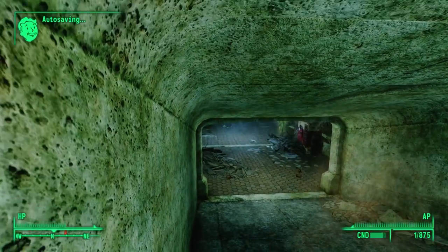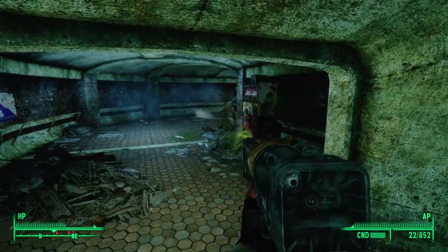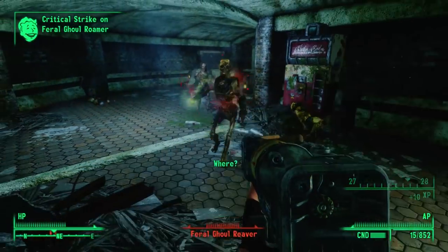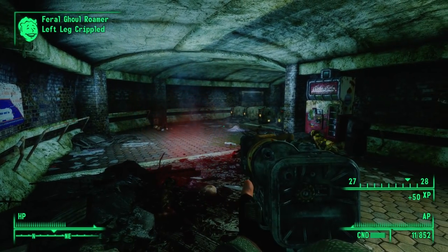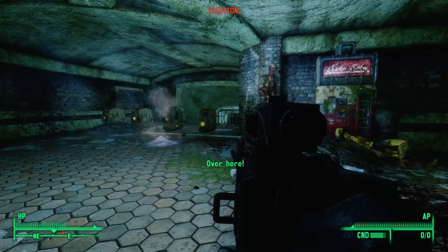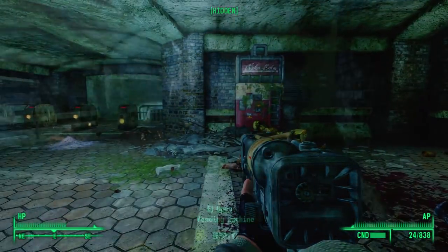As soon as we enter, we get rushed by ghouls. This is a scripted event: the first time we enter the Underworks, the game sends wave after wave of ghouls at us. This has an interesting side effect — if we're stealthed using a stealth boy or Chinese stealth suit, the ghouls don't see us and run right out of the metro station into the raider camp. We can then witness a huge battle between feral ghouls and raiders.